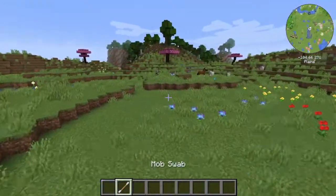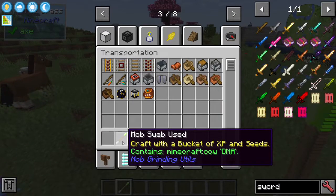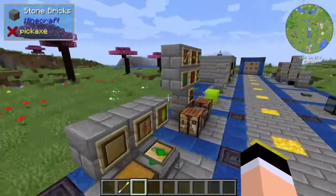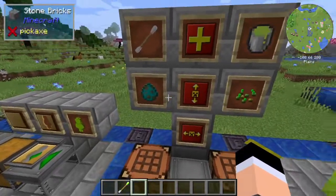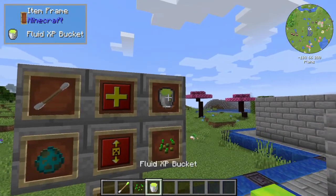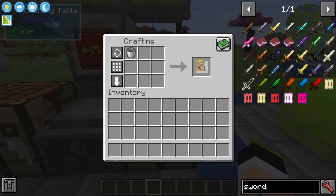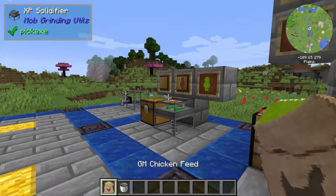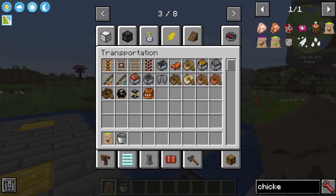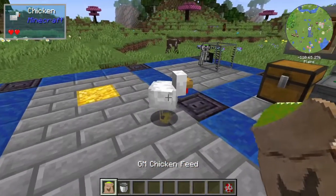To get a spawn egg, search for the entity you want. Say I want to spawn cows — the Mob Swap now contains Minecraft cow DNA. To craft the egg, you need seeds and a Fluid XP bucket to make GM Chicken Feed. Put it in the crafting table to get GM Chicken Feed. Then find a chicken in the world and right-click it with the item.